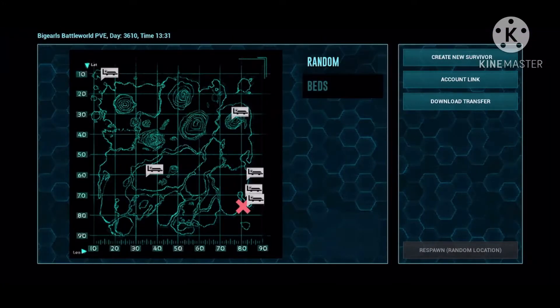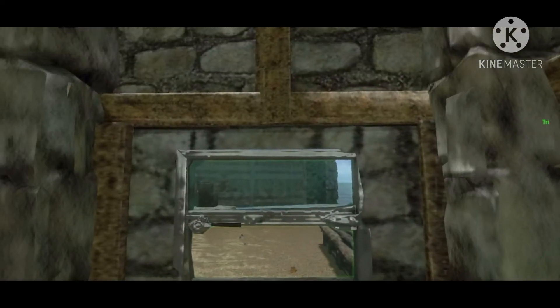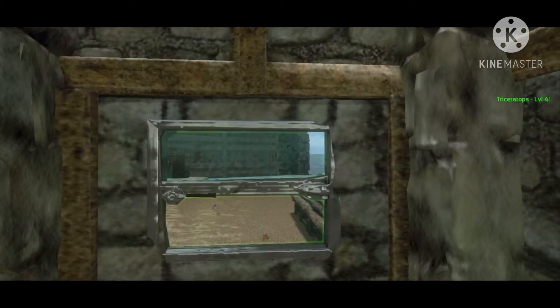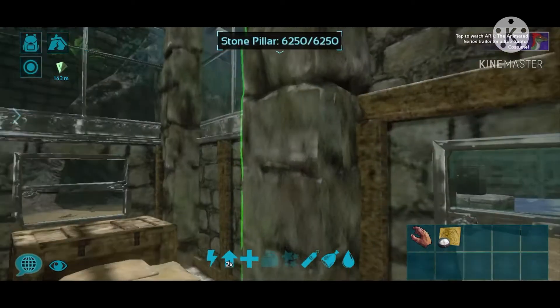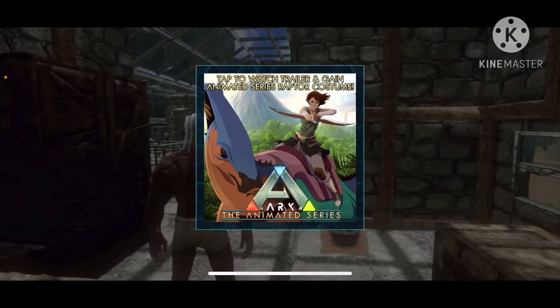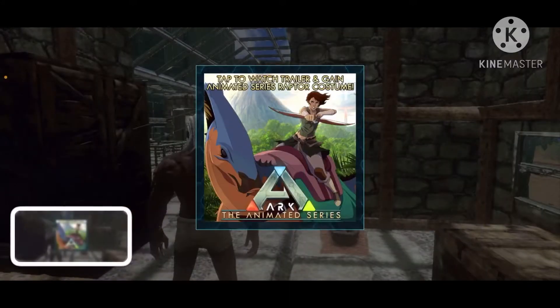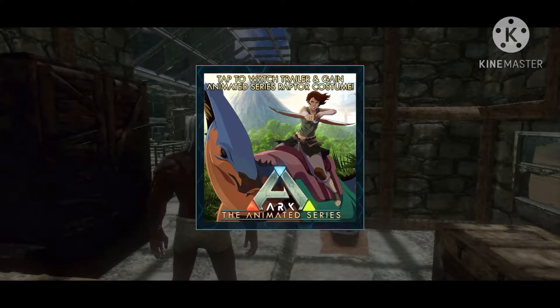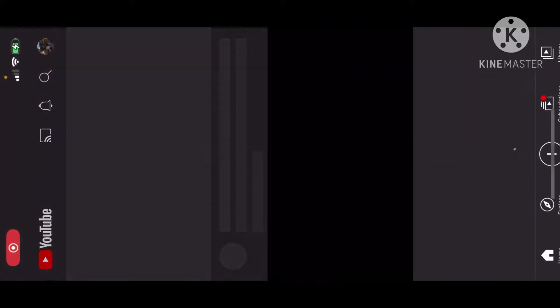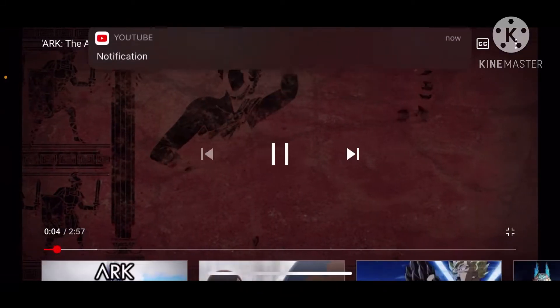There we go! Now what we're gonna do — we're gonna click on the bed, spawn back. Watch what's in the top right corner. Once the spawn animation is over — see what I'm saying — all we gotta do is stand right here, click that, and bam, we get that right there. Let's screenshot that real quick — click it, now it's taking us over to the ARK YouTube.